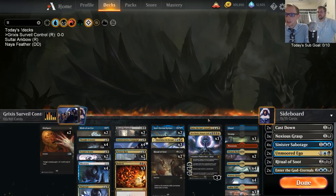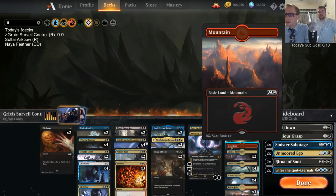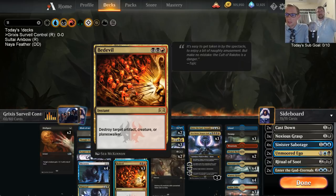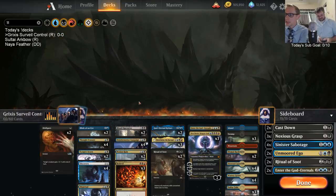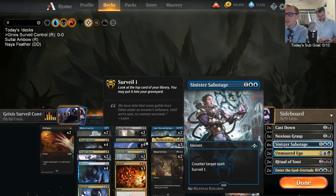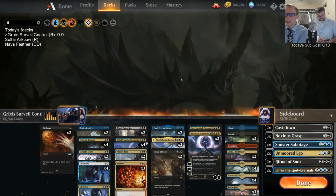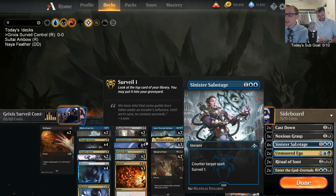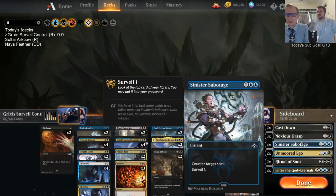Field of Ruin is a pretty powerful card right now with all the Field of the Dead decks. I've never really liked basic Mountain in these decks with very few actual red cards and all these double-black or blue-black cards. In the sideboard we have Sabotages instead of Negates or Disdainful Strokes — the three-mana counter-everything — since our deck has a lot of two-drops and we don't need to worry about lining up specific counters.